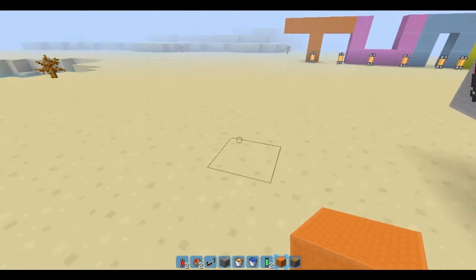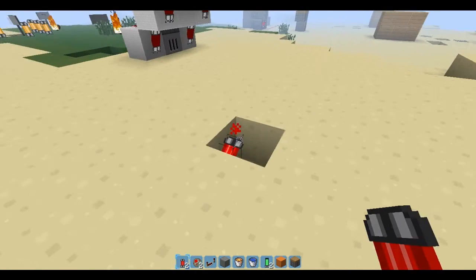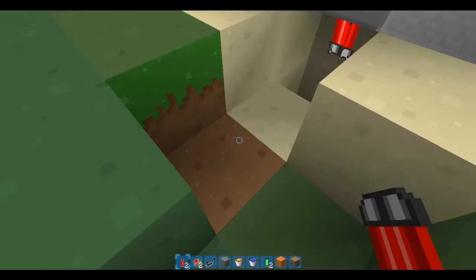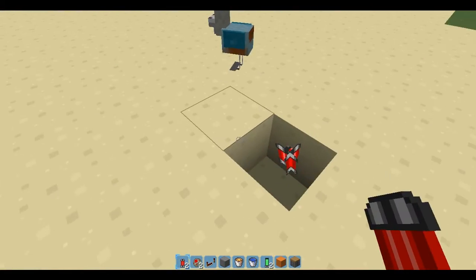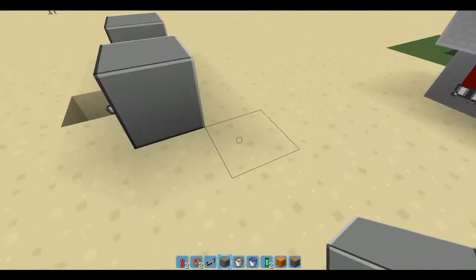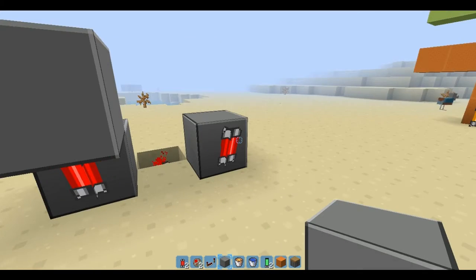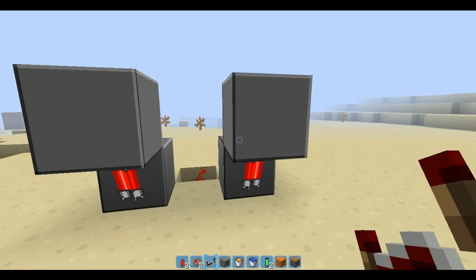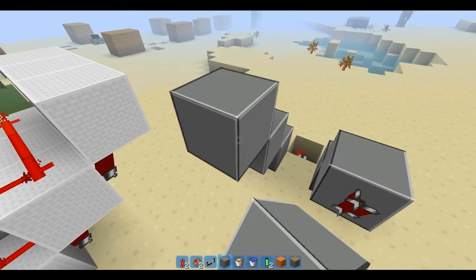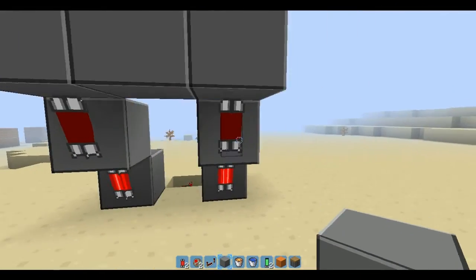So you're going to want to knock a hole in the ground and place a redstone torch. I need to check something. Alright, put the redstone lamps or torches. So as you can see, I just made the torches — put the torches in — and that's good.